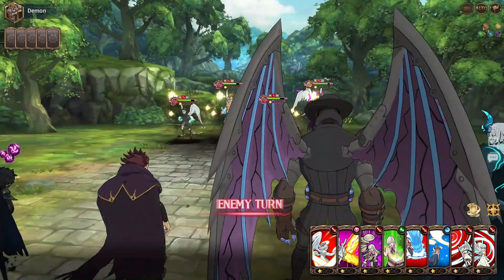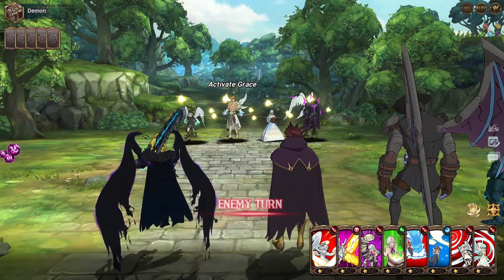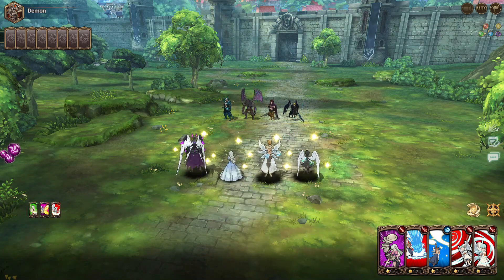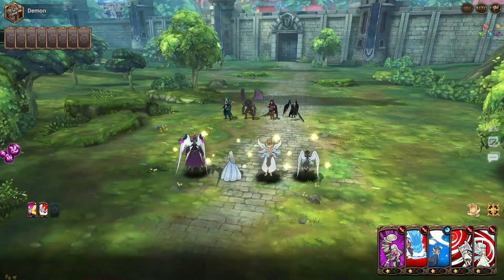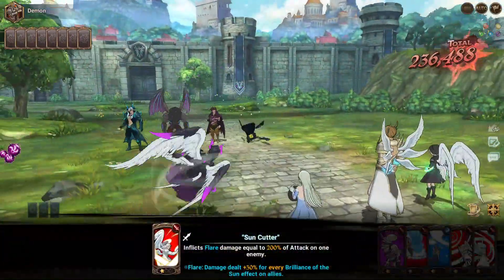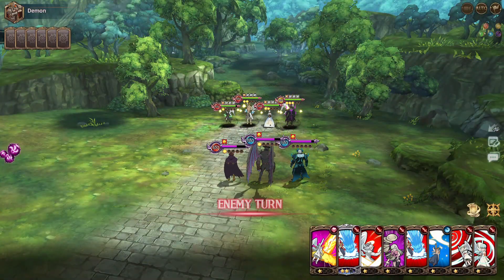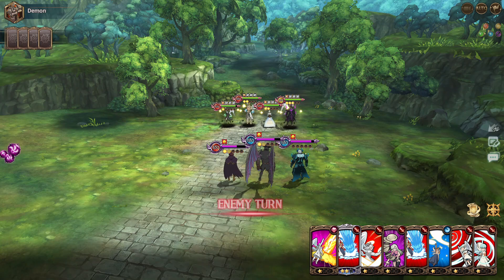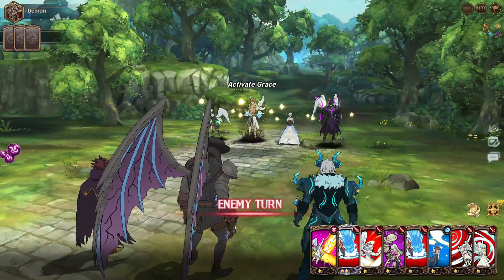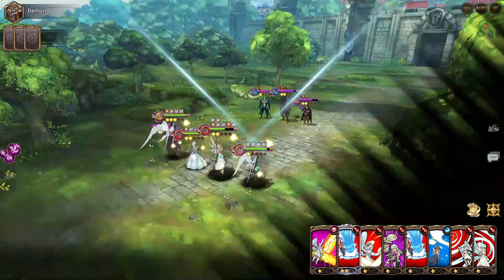The first team you'll be facing is the demon team and you always want to kill Meliodas first. First turn, just heal, then use the AOE skill from Maiel, then single target — it should kill. If you don't kill, just kill the next turn. Then try to focus on getting Elizabeth's ultimate so you can heal at the end, and try to get the ultimate from Maiel as well. If you're lucky with the cards you can do it really quickly.